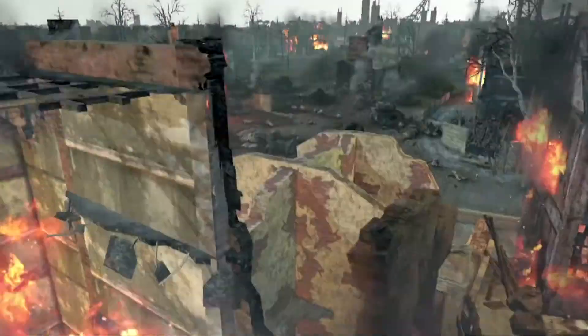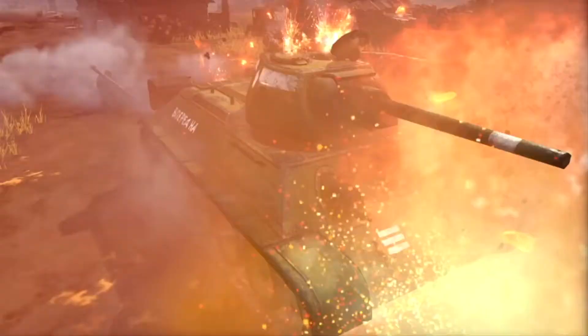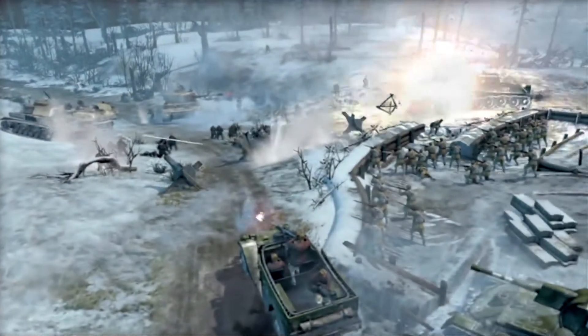In Company of Heroes 2, gamers can expect a lot of different things than they would have seen in the first version. The Essence Engine 3.0 is a great engine. One of the things that we wanted to improve was the feeling of connecting you to the world.